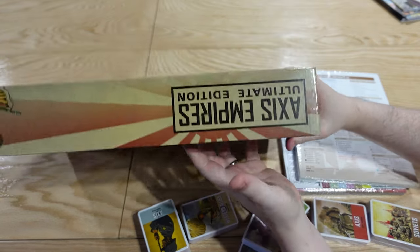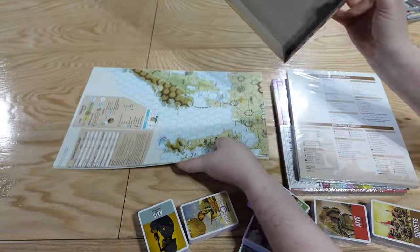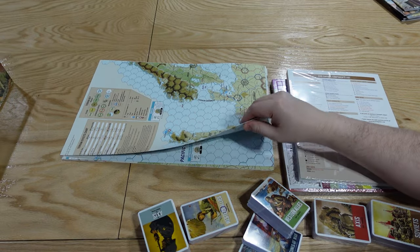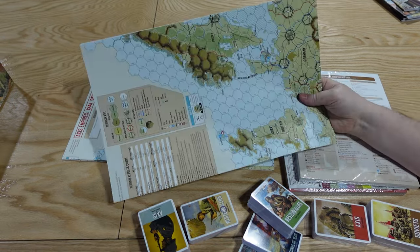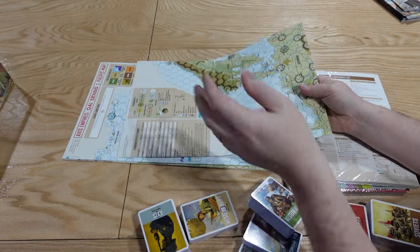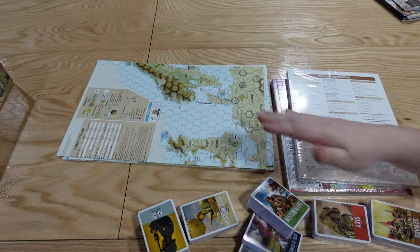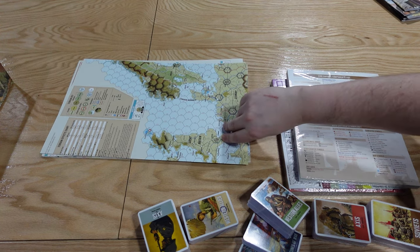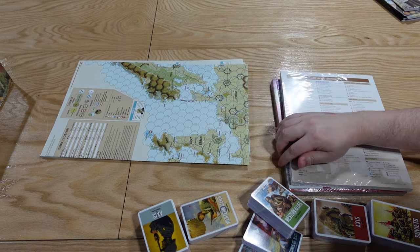Then we have the four map sheets. For reference, not unlike Imperium Romanum, these are only folded twice, so they have a larger footprint than most war games. I think that helps them lay a bit flatter when you spread them out.